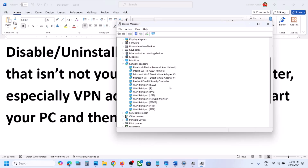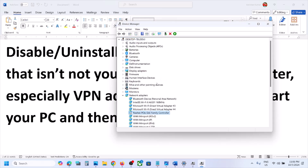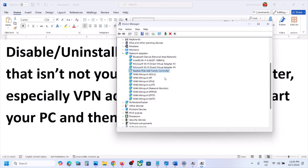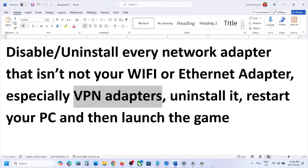For some players, disabling the Ethernet adapter has also worked. You don't have to uninstall it — just right-click and click Disable Device, then use Wi-Fi to connect. For example, I'll disable it and click Yes. Now launch the game and check. If it's not working, you can right-click and enable the device again. If you're still facing the problem, follow the rest of the steps.